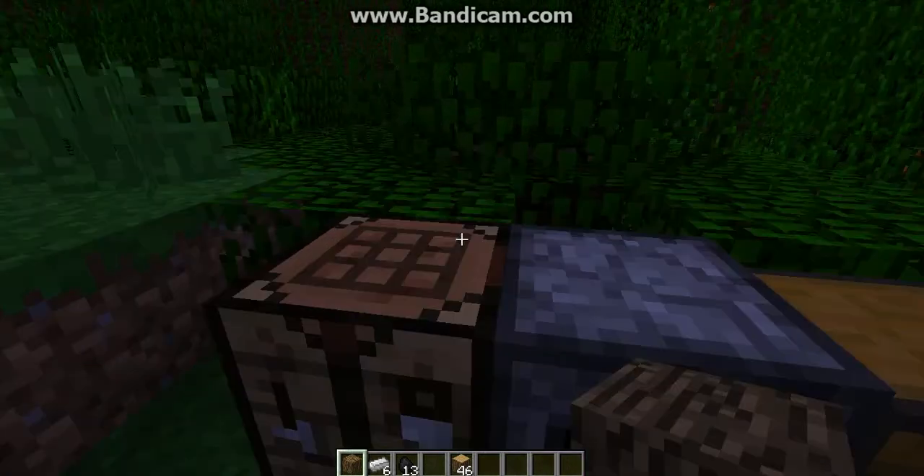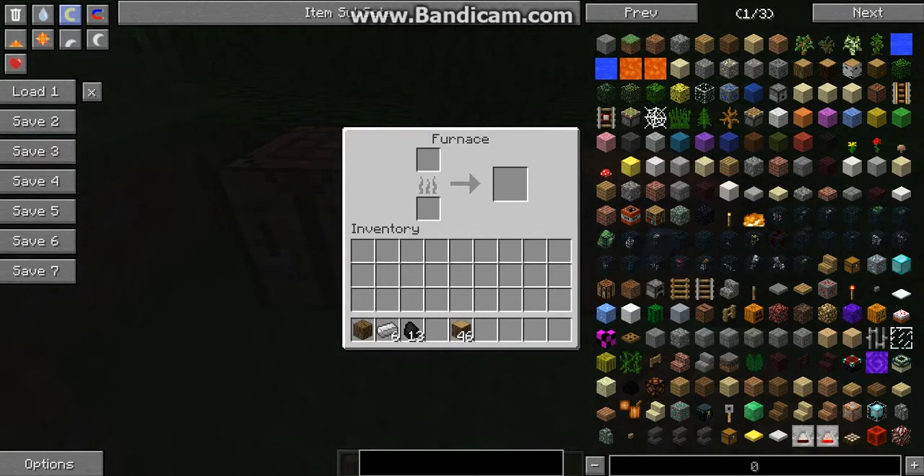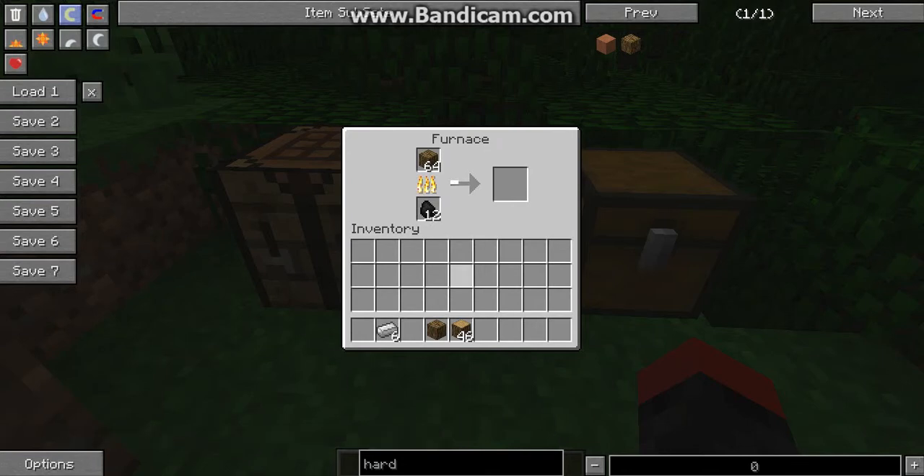It's pretty good. Next up, what we need to do is put that new hardwood — let's get some more of them, just get a stack of them — and then get into the furnace, put some coal in, and now what should be cooking is the new item: hardwood charcoal. You can use it as normal coal to use in your furnace to cook other things. I think it can cook up to 11 items.